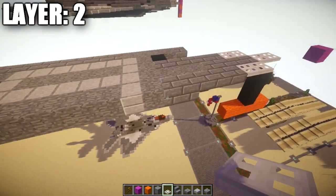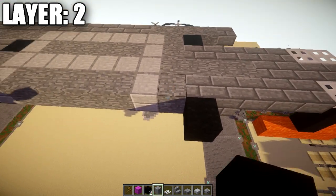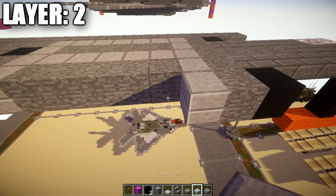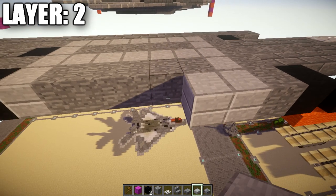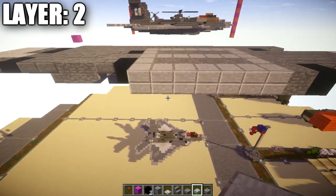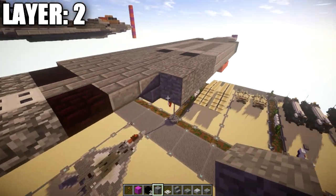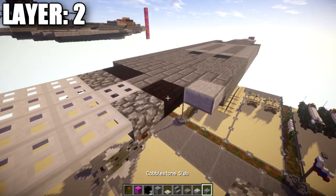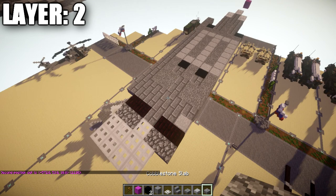Going back up to the front, go to the stone brick upside-down stair and place down a black wool block directly behind it for the start of our intakes. Then place down a stone block back, a stone slab full block, and a row of seven stone slab full blocks. After that, a row of four stone blocks back, a stone brick upside-down stair, a stone brick top slab, another brick top slab, and then a cobblestone top slab.